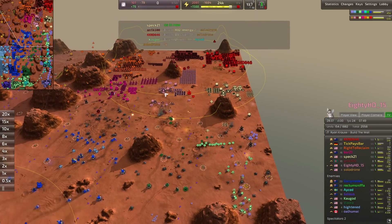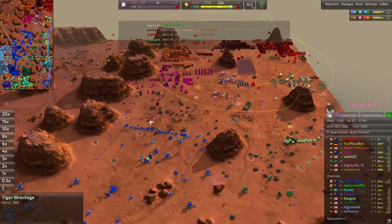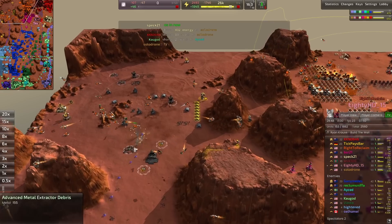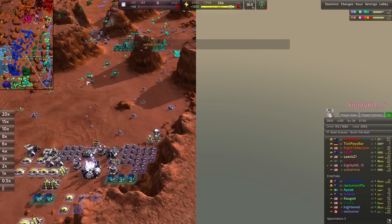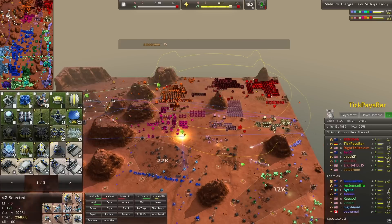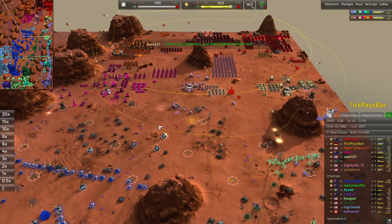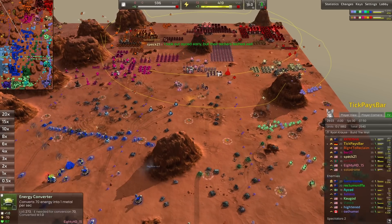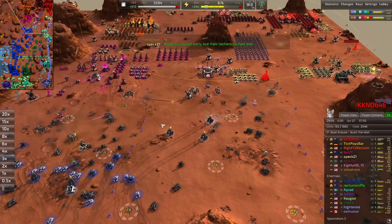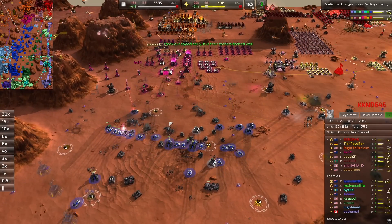Spec21 goes down as a commander — now only three commanders left for the warm colors team, which checks out with five players left. BSR's commander looks pretty vulnerable but the aggression has somewhat stopped. There's about 11,000 reclaim in this area but I haven't seen anyone from the warm colors team reclaim anything, which is pretty unfortunate. They took out A-Said early but their opponents teched well.